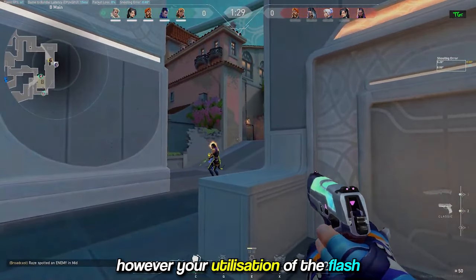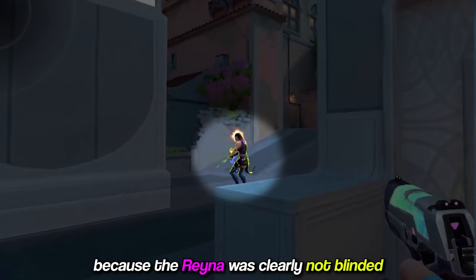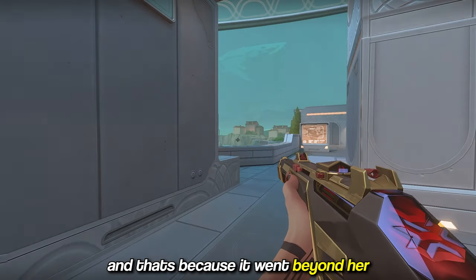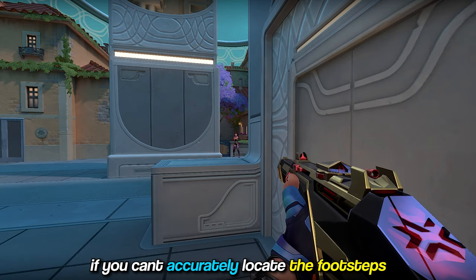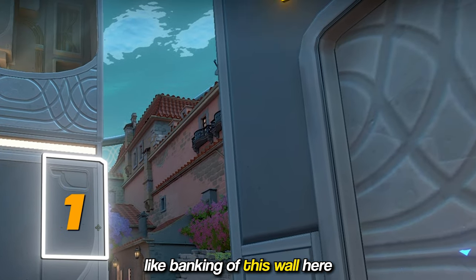This is a decent spot, however your utilisation of the flash is far too risky because the Reyna was clearly not blinded by the flash, and that's because it went beyond her. If you can't accurately locate the footsteps, use flashes that are guaranteed to pop in front of them, like banking off this wall here, or even this one.